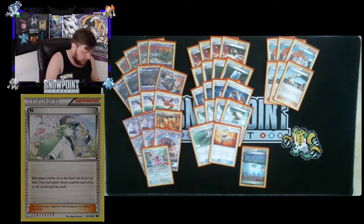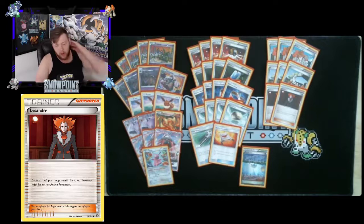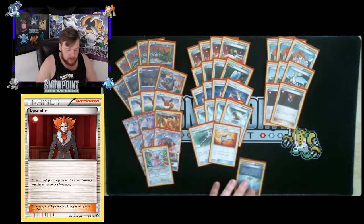You're playing two Lysander — switch one of your opponent's bench Pokémon with their active. Great for bringing up targets like a Tapu Lele sitting on the bench with seven items in the discard: with a Choice Band you can just bring it up and swing for two prizes, which is a great trade for you. With four VS Seeker you have consistent access to this throughout the game.